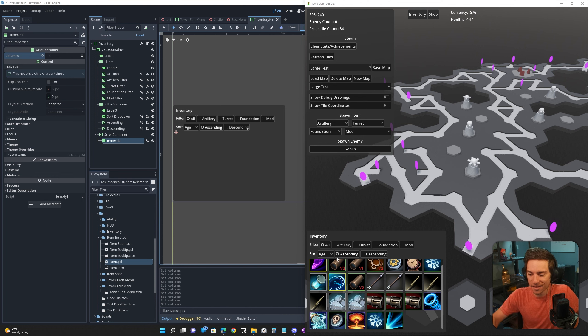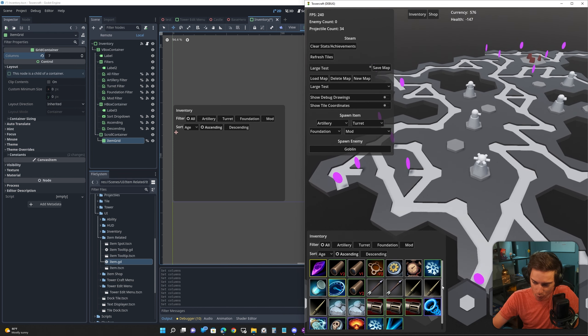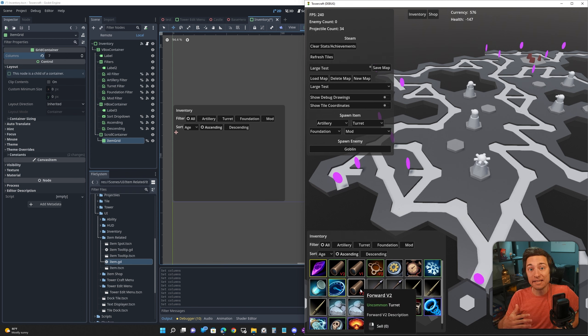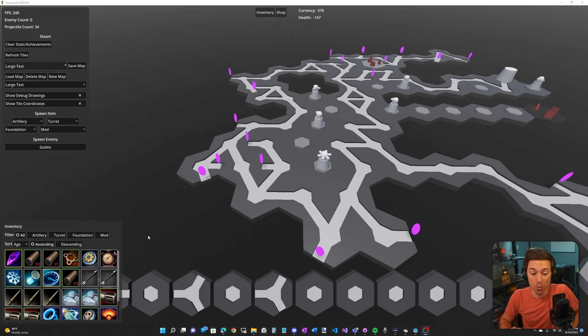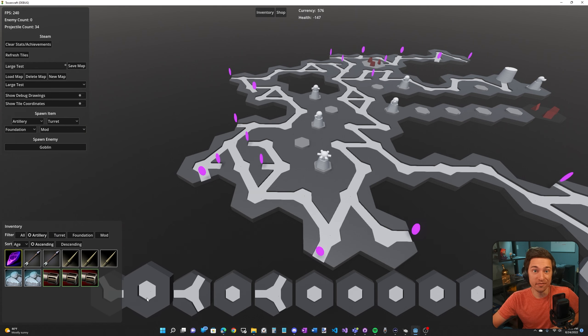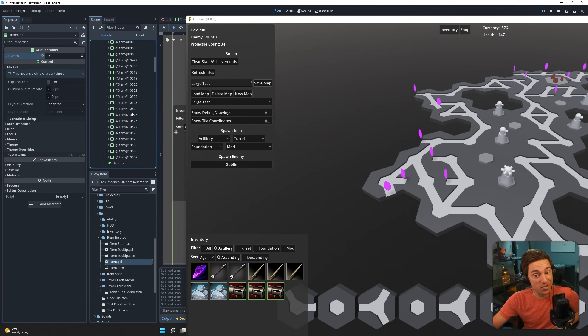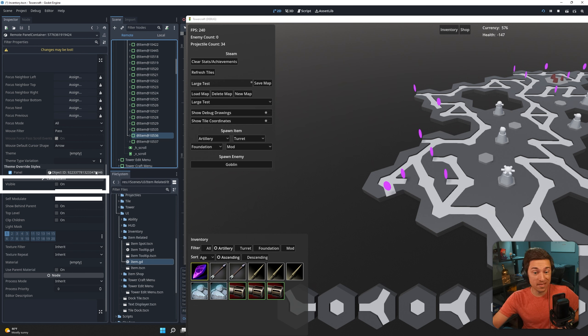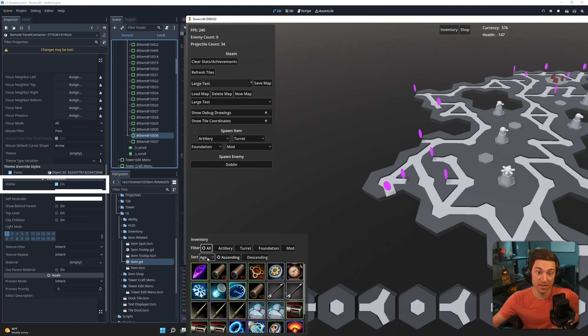If we have too many items, it can get pretty annoying having to scroll through all of them to find what you want, so I added filtering and sorting. Between the two, filtering was by far the easiest. To filter out everything but artillery items, all I do is make everything else invisible — the nodes are still there, but they're invisible. You can see this item is here but doesn't show up. If we press 'all' again, it becomes visible.